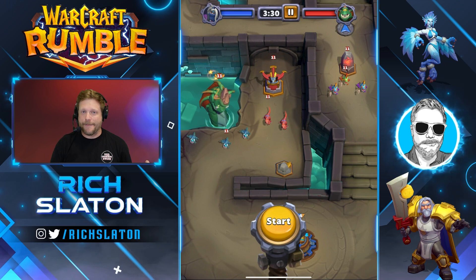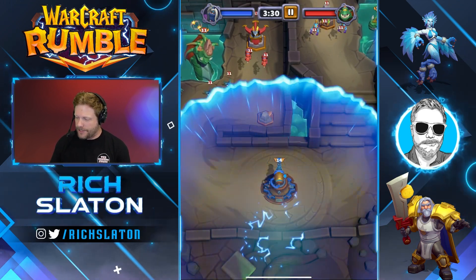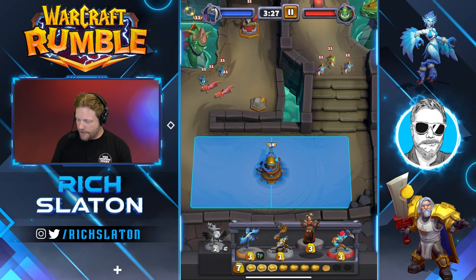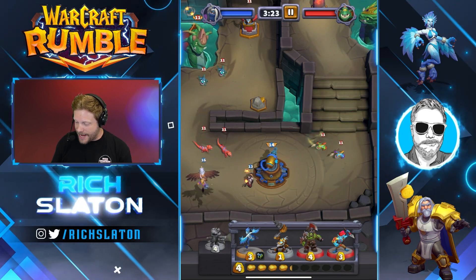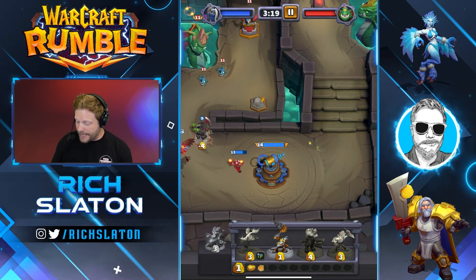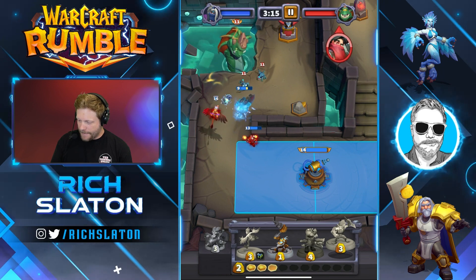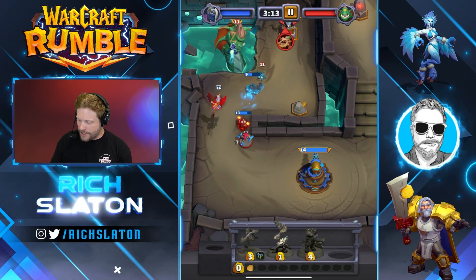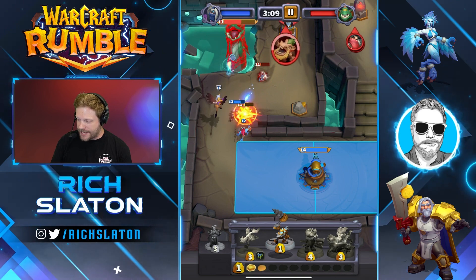Our order is going to be: take out this one and this tower first, then go to the right-hand side, then push down the middle for the left one and try to take this one out and push all the way through for the final fight. Again, we're going to go into overtime but we can't dally too much — we do have to get moving. So I'm actually just going to go ahead and tank the damage on the right-hand side and get aggressive on the left.